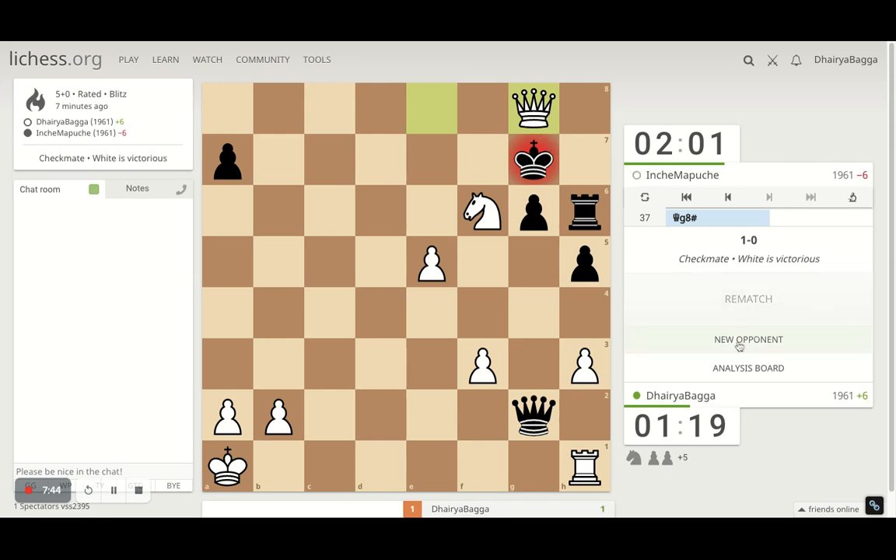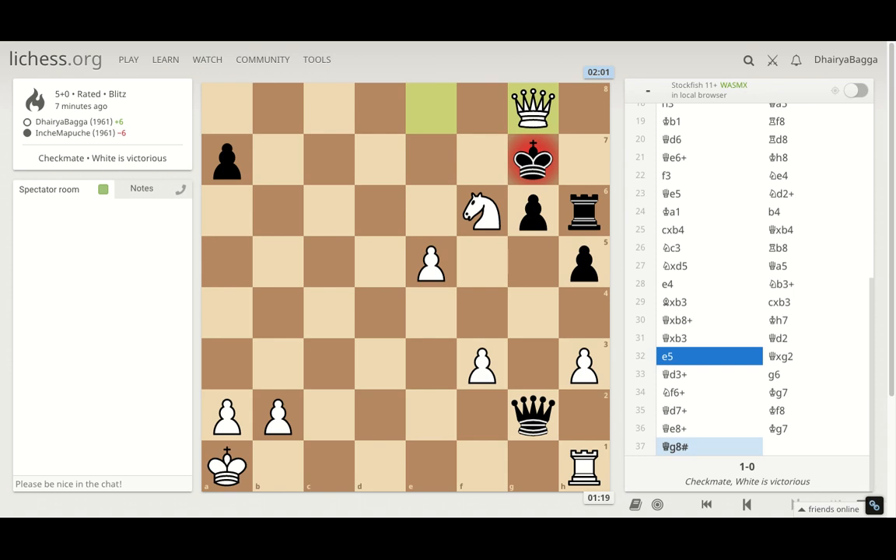That's why you should not resign when you are a piece down, or pawn down, or any exchange down. That was a comeback win like anything. See, both the players are human — if I do a mistake, even he's bound to do one at some point or the other.